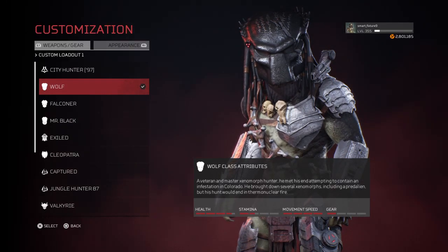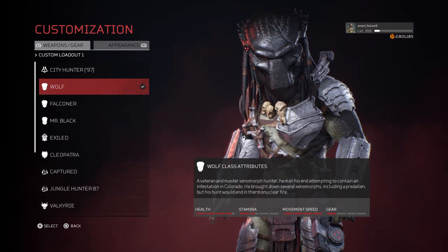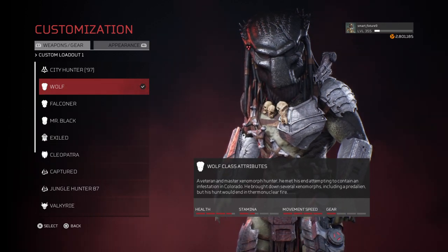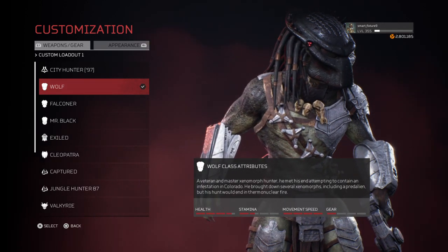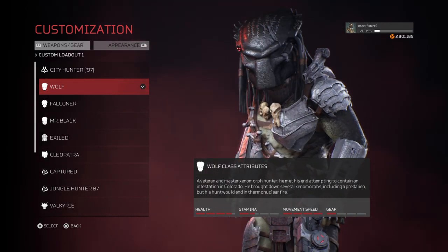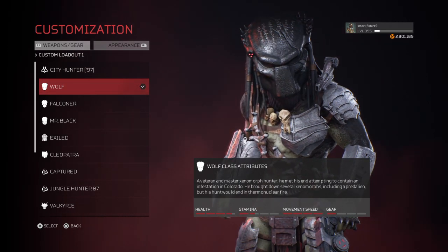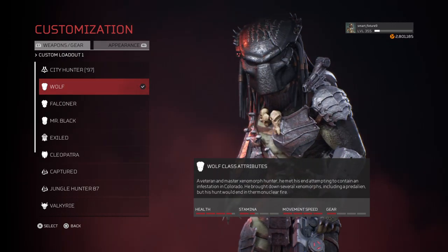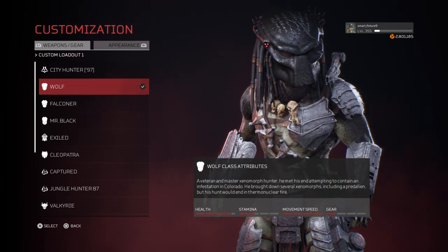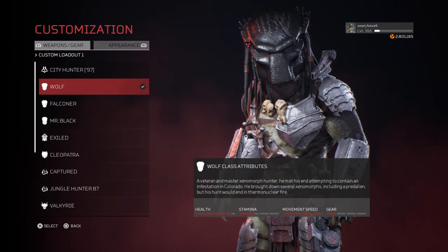It's been a while since I posted, but today Aphonic released patch 2.36 which gave us the Wolf Predator. It's a pretty good design — the caster is on his shoulder. I wish they would have had two instead of one, and his head looks a little big.